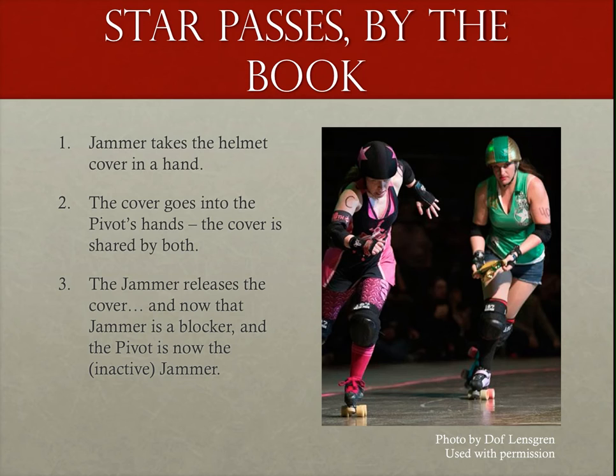Let's start with the by-the-book scenario on how a star pass happens. We can start muddying the waters later. Simply put, the jammer takes off their helmet cover and hands it to the pivot. For a brief moment, both the jammer and pivot are holding the cover, and once the jammer releases the cover — poof! — the original jammer is now a blocker, and the former pivot is now an inactive jammer.